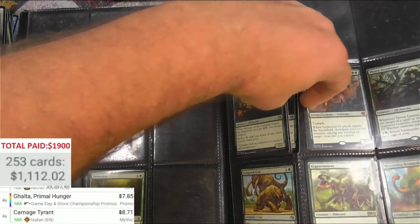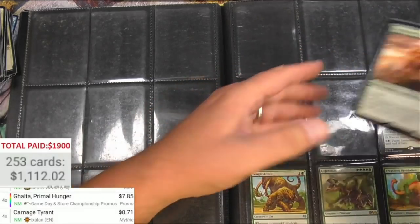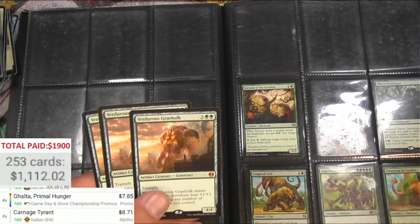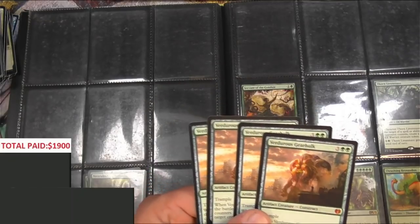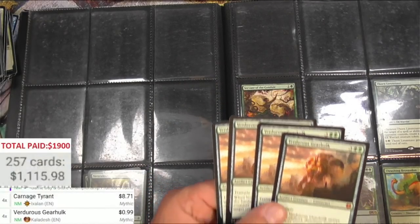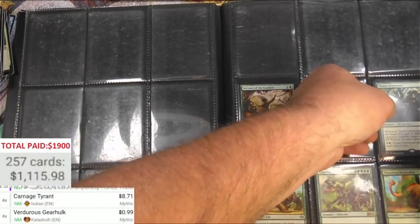Servant of the Conduit is uncommon. We got Verdurous Gearhulk — the Cataclysmic Gearhulk is the good one, right? This one has been reprinted and it's 99 cents — seems like it would be a lot more. It's a pretty good card. Thorn Lieutenant — 49 cents.